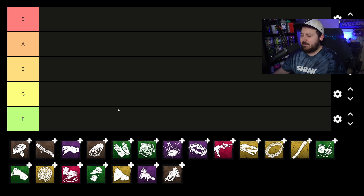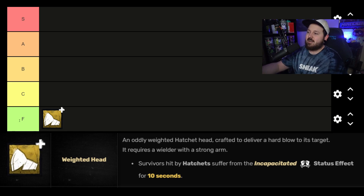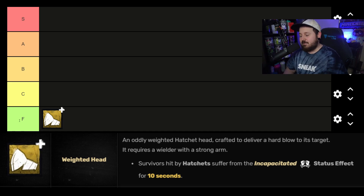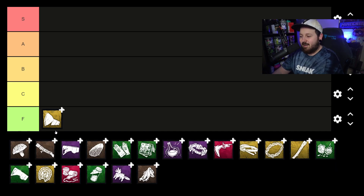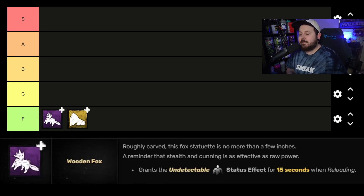What I think is the least impactful add-on in the whole list is Weighted Head. Weighted Head makes survivors incapacitated for 10 seconds after you hit them with a hatchet — they can't work on gens, can't heal, can't use items. This sounds great on paper but 10 seconds is nothing. The only scenario you'd see value is a 99'd gen halfway across the map, and that's just not happening. It's a pretty bad add-on.